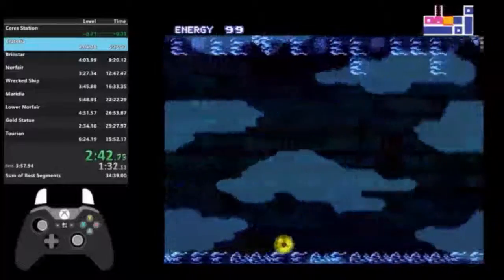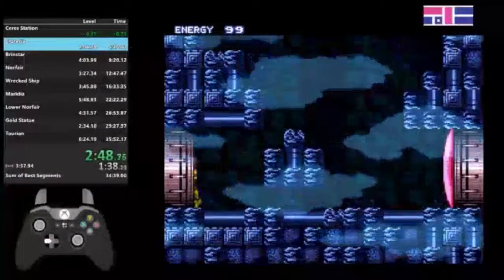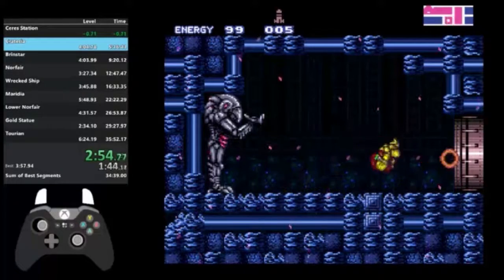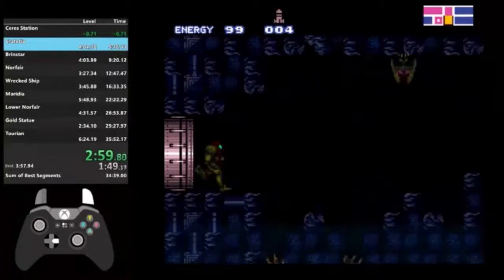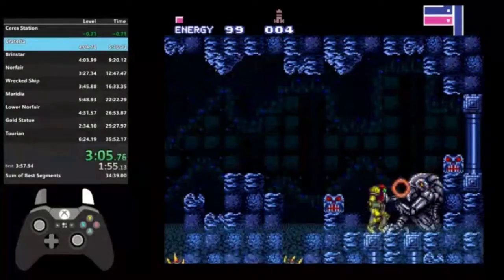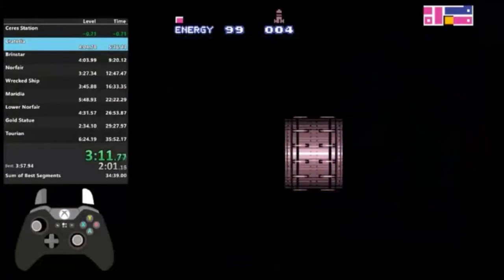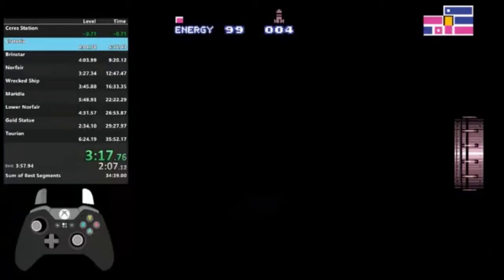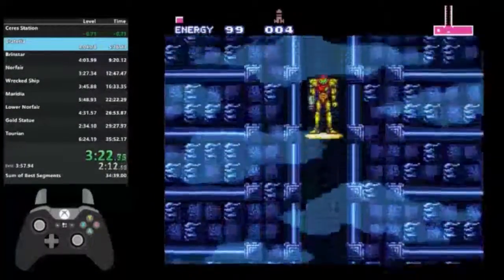So now I got my Morph Ball, which allows me to turn into a ball. I'm gonna shoot down and grab the missiles — that's a requirement. The next room I'm gonna go into is not a requirement, but it's a safety strat I use. You get an E-Tank, which doubles up your health — about a hundred health. I gotta backtrack and grab the bomb ability.